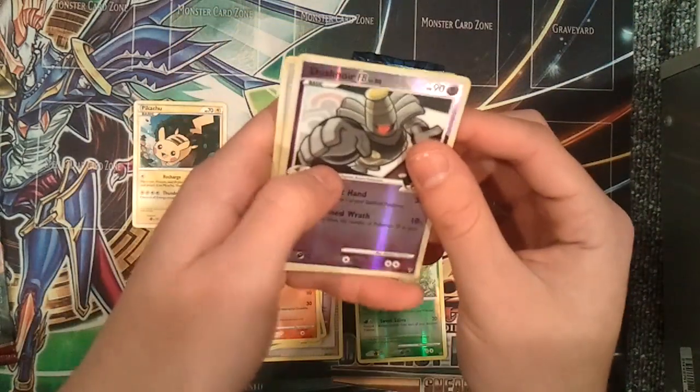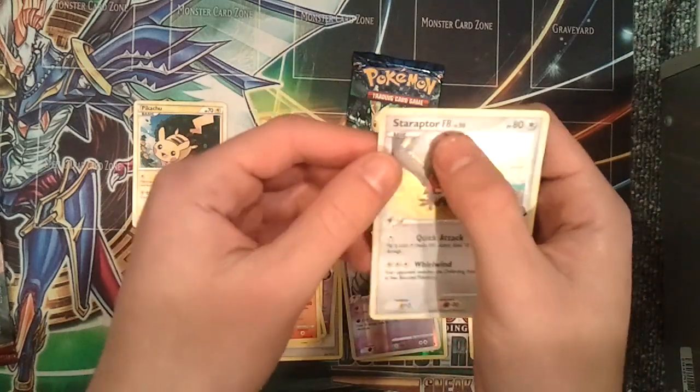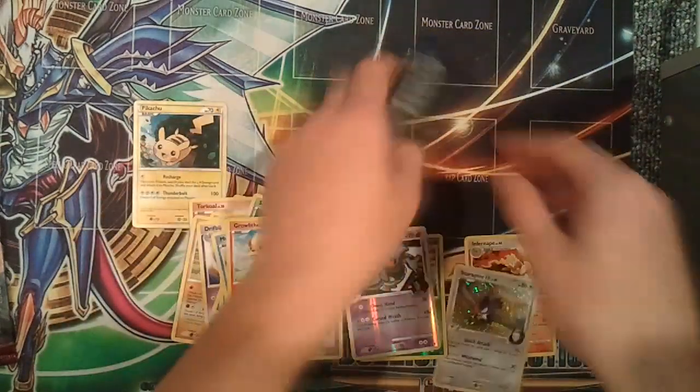Growlithe, a reverse foil Dusknoir, and a Holo Rare Staraptor FB. I don't know what FB means, but that looks nice. That must be good.